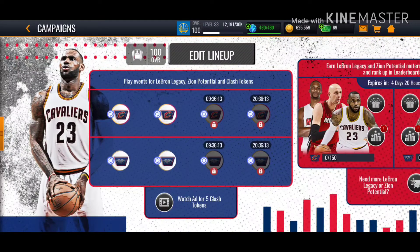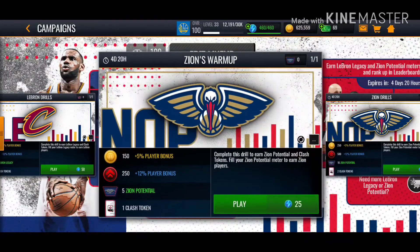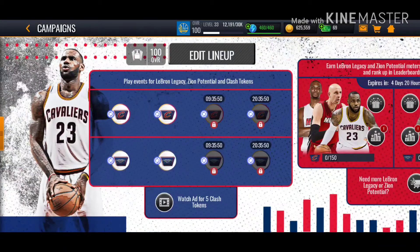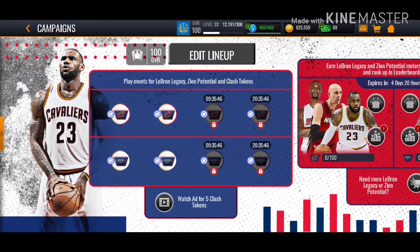I'm picking Team LeBron — I just can't go against him. You get, for this one, just these two right now because nine hours from now they'll unlock more. You get five LeBron legacy tokens, a 5% player bonus, a 12% player bonus, and one clash token. The clash tokens are for sets, and the legacy tokens are for the meter thing right here.